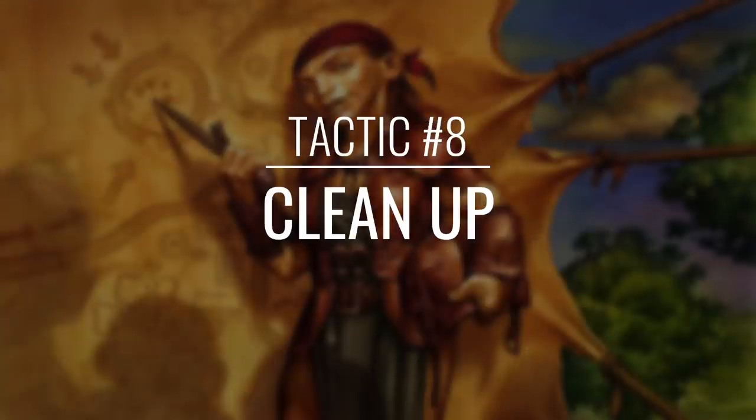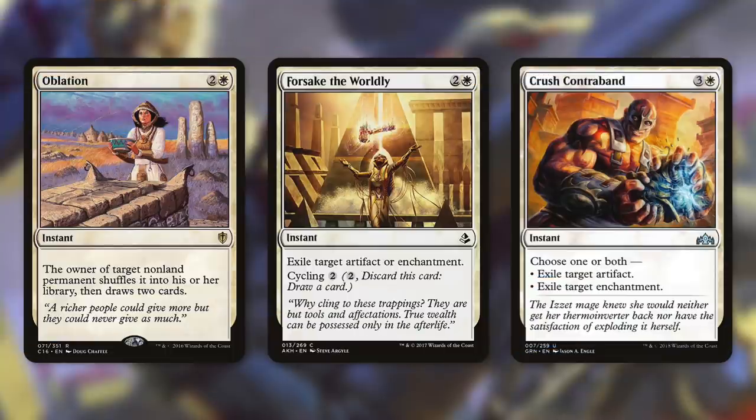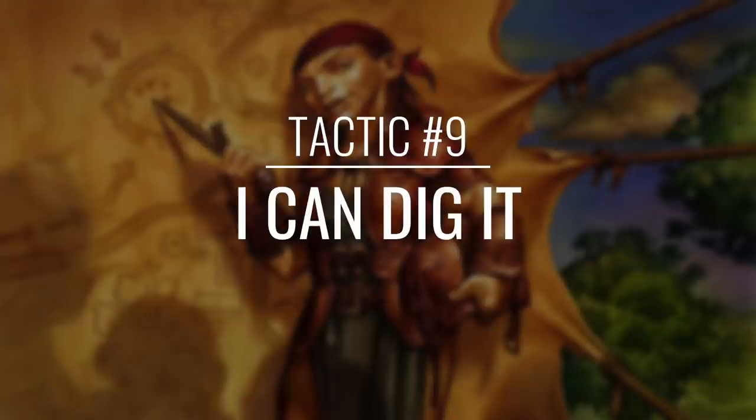On top of protecting our own things, we have to deal with our opponents' things too, so let's move on to tactic number eight: Cleanup. First up, there's Oblation, which makes the owner of target non-land permanent shuffle it into the library, then draw two cards — actually a very flexible card that we can use on ourselves if we need to. And then Forsake the Worldly is going to exile target artifact or enchantment, and it's got cycling for two. Finally, there's Crush Contraband, which says choose one or both: exile target artifact, or exile target enchantment.